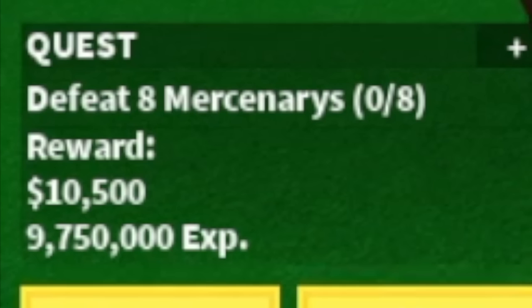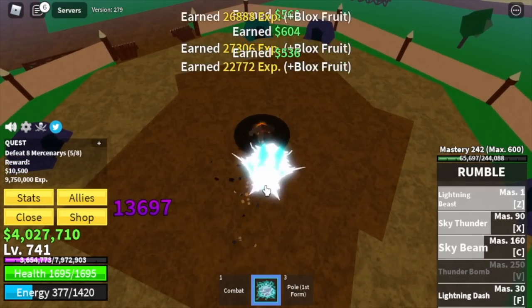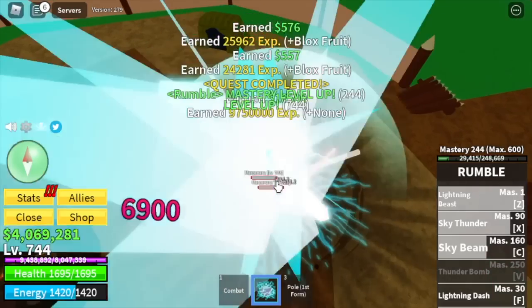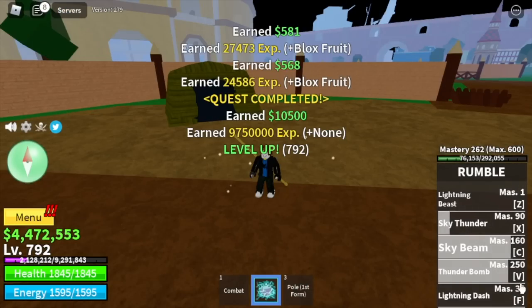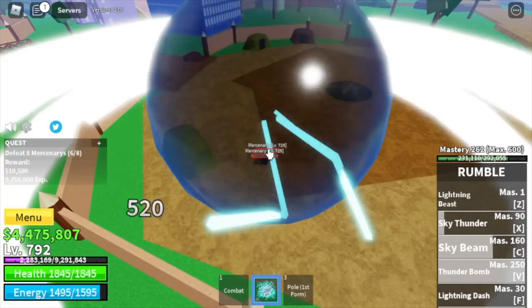First target in the second sea: the Mercenaries. Don't worry — we will unlock the other skills on our next mobs. For our first skill, the Lightning Beast — at this level, 741, Elemental is in effect, so there will be no problems grinding. We will unlock our final skill in this area, the Thunder Bomb — it's like the Genki Dama from Dragon Ball Z.